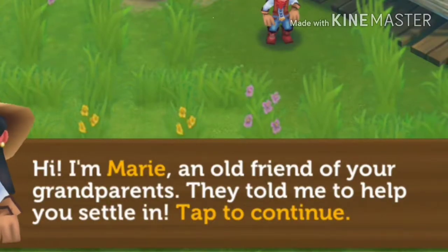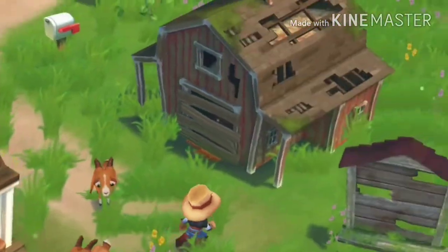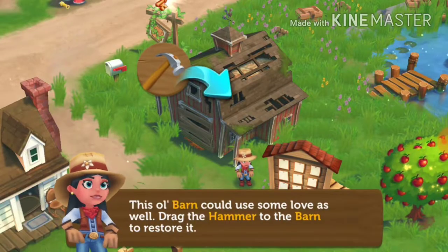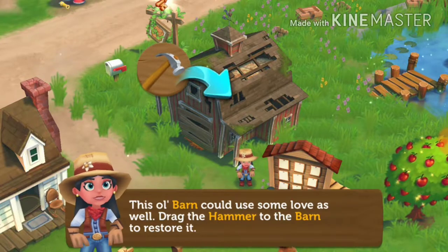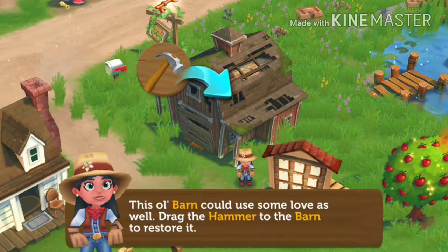Hi, I'm Marie, an old friend of your grandparents. They told me to help you settle in. Oh, bunny goats! This old barn could use some love as well. Drag the hammer to the barn to restore it.